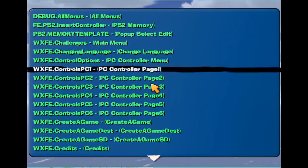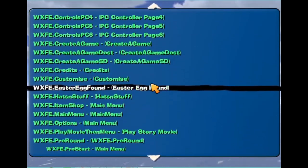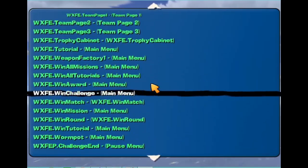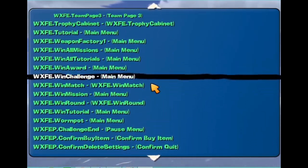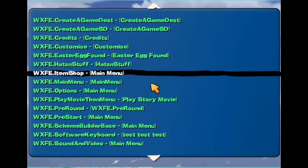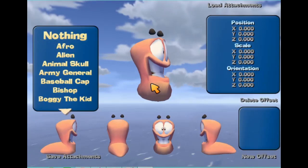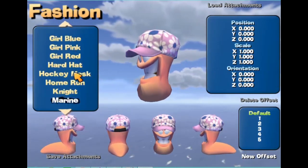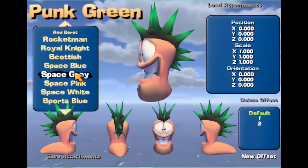And here it is. This is a menu if you access any other menu in the game. I just want to show off one other interesting thing, and that is the hats and stuff. This here is another testing menu for testing hats and accessories and all that.